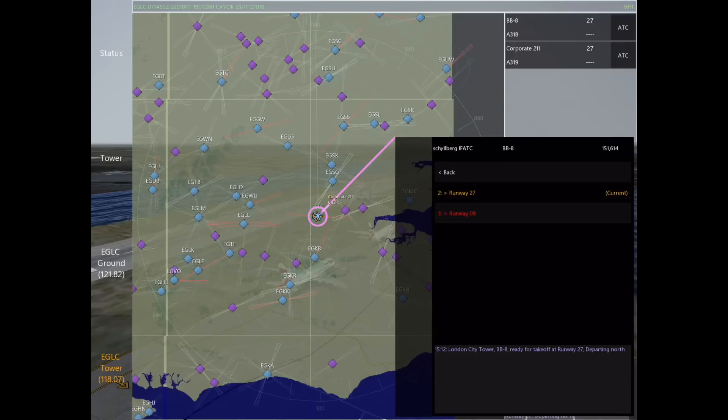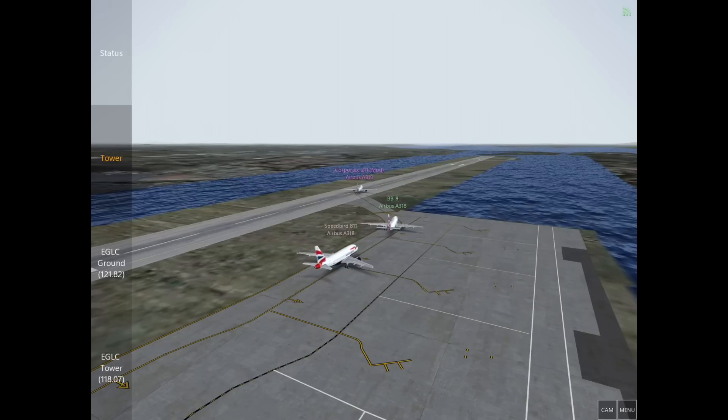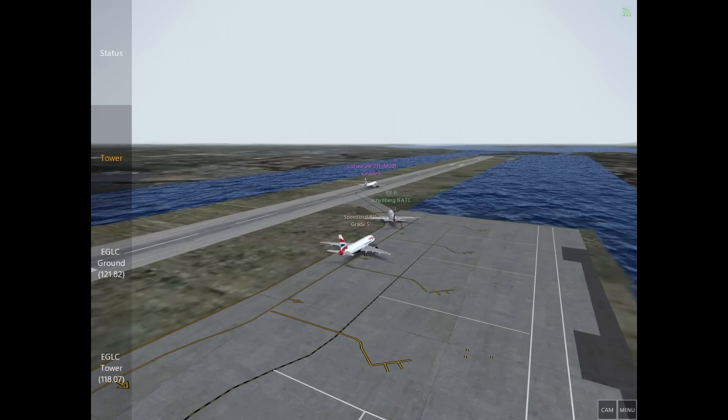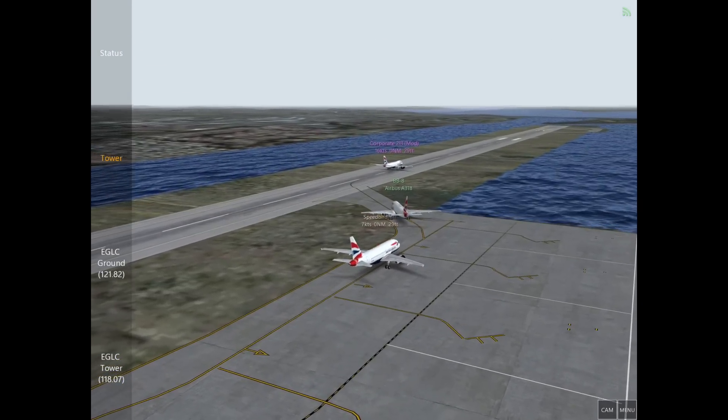Bravo Bravo 8 is ready for takeoff, so we're going to tell them to back taxi runway 27 and contact ground when off the runway. The reason I'm telling him to contact ground off the runway is I'm letting him know that I want him to exit the runway and hold short. In this case he doesn't need to contact ground because he'll just be contacting tower a few moments later for takeoff.